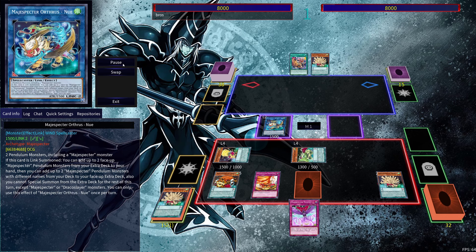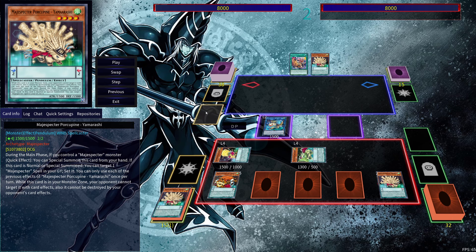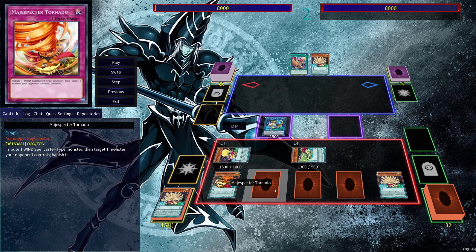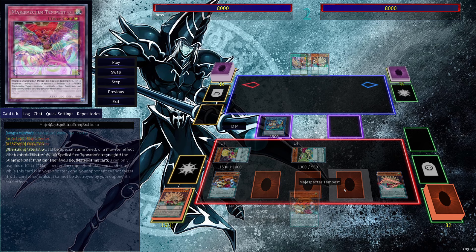We set the scales, pendulum summon Ogama and QB, use Ogama and QB to get our two traps. This sets us up so that next turn we're able to tribute our cards to affect our opponent. We can use Magic Specter Tornado to tribute a Wind Spellcaster, target and banish one monster our opponent controls, and use Tempest to negate a special summon or monster effect activation by tributing a Wind Spellcaster.